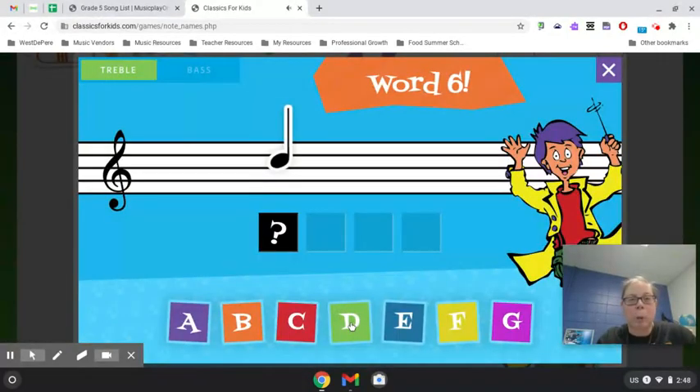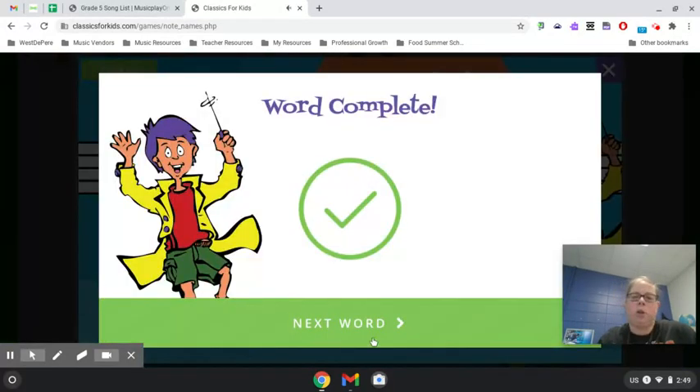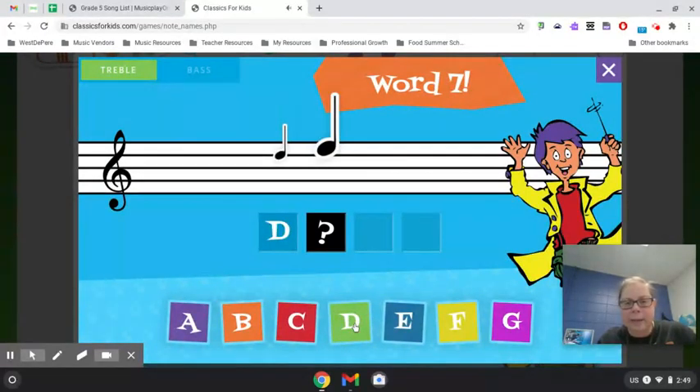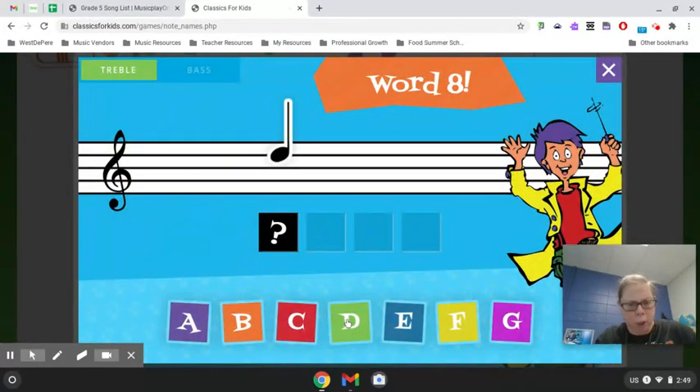Next word, word six. C, A, G, E — Cage. Put that bird in a cage. Word seven. We'll just see how many I can do. Deed. Like if you own your home, it is a deed — you have a deed that says, I own this house, it's mine.